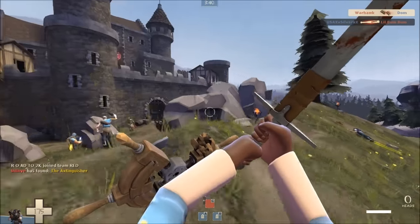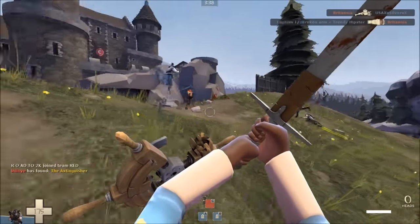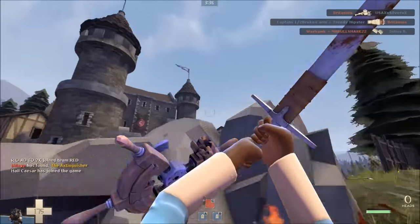As a Demoman with a shield, it's possible to use this rock formation to charge jump. This is useful to get on top of the castle before the castle gates are open.